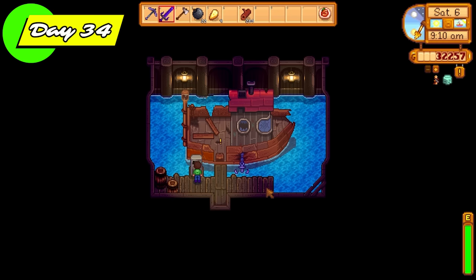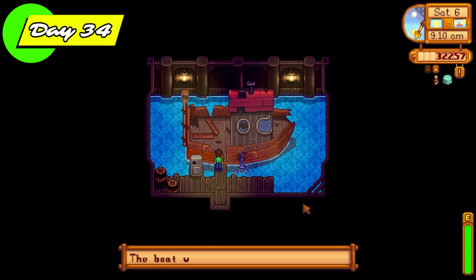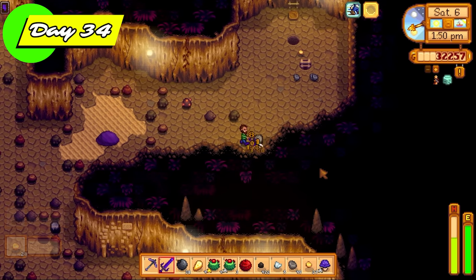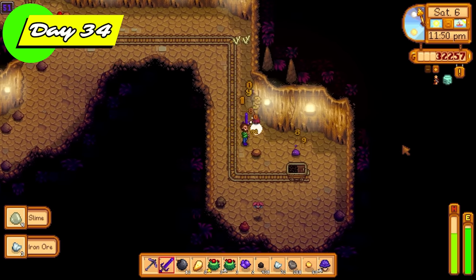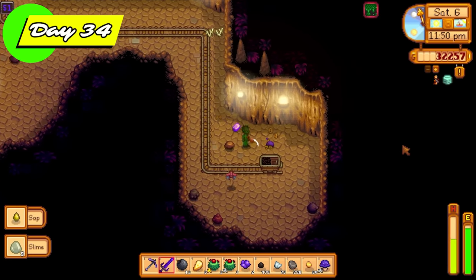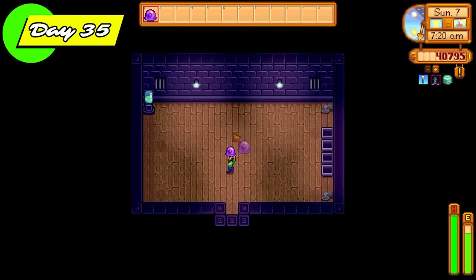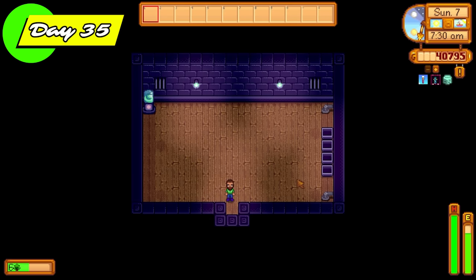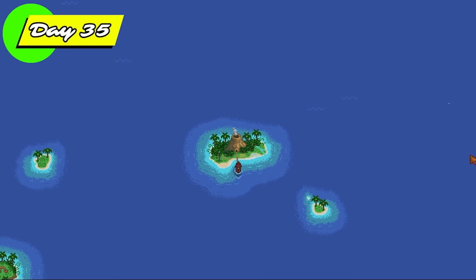So it's time to fix up Willy's boat — we have the resources, and this will bring us over to Ginger Island. Ginger Island has an absolute ton of resources that we can use to make this challenge go smoother. Once all the materials are given, we're straight back into the skull cavern to kill some slimes. I just got super lucky — another purple slime egg. Iridium bars are welcome, diamonds are welcome, and the burglar ring increases the odds of all these lovely slimes dropping great loot.